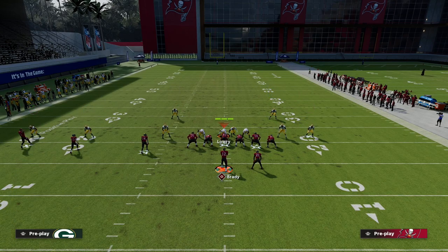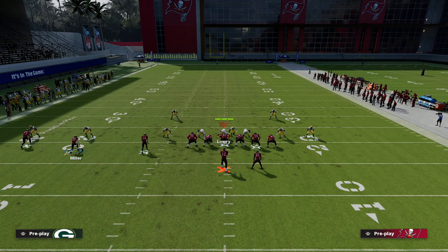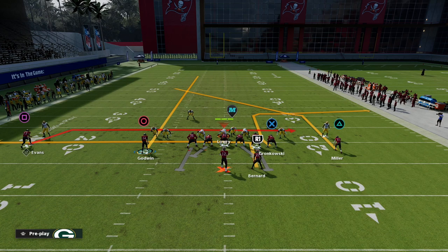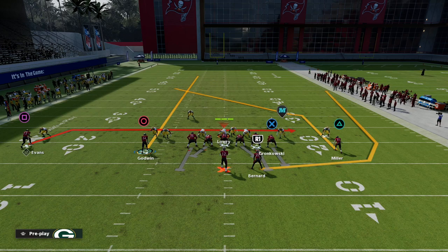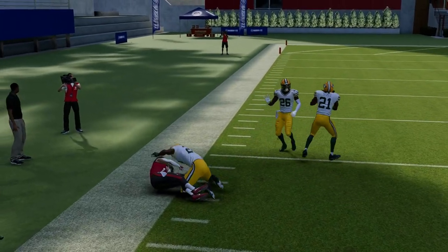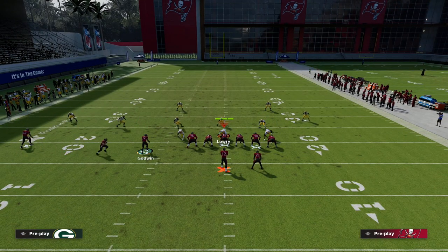Those are essentially the two coverages — Cover 2 and Cover 3 — that you're going to consistently see with this play. For man coverage, if you want something better, you can run the tight end on an out route and the running back on an in route, or use a five-yard in, which beats man better than drags this year. You can see the post gets over the top of the 30-yard cloud. My rule of thumb for when to throw it: once he passes the hash, that's when I'm going to pull the trigger.